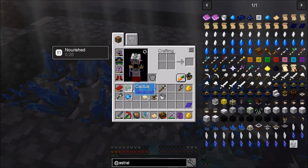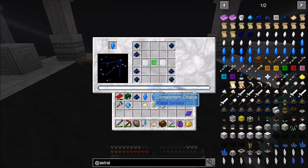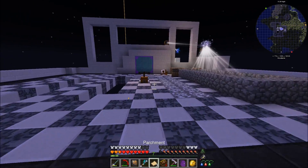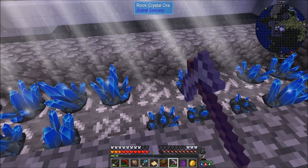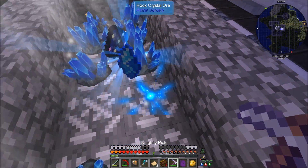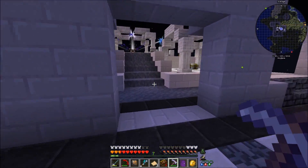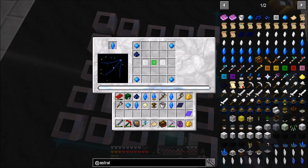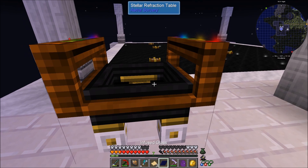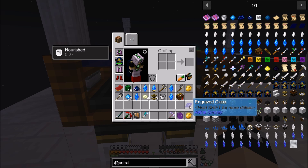I'm going to check over in the hunting dimension because it's possible we might be able to get mending over there. I don't know what all constellations are up in the sky there because they don't seem to rotate at all. Now there is a chance that your parchment will burn up - that's a possibility. It usually means the constellations you're trying to put in there just really don't work well together. If your parchment burns up you can always try again because it's possible it will work the second time.